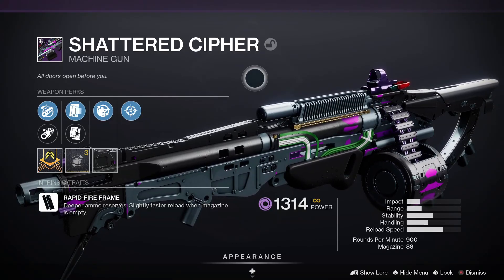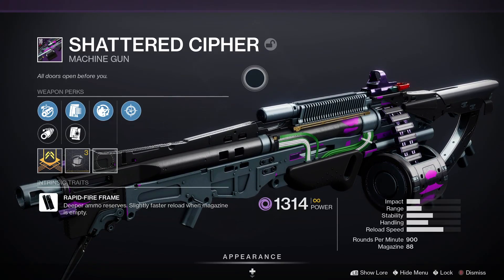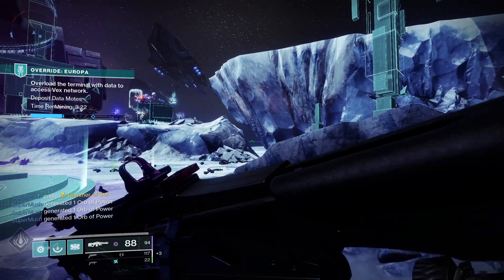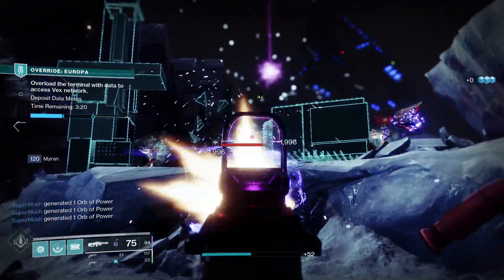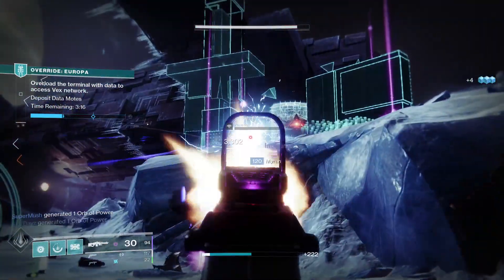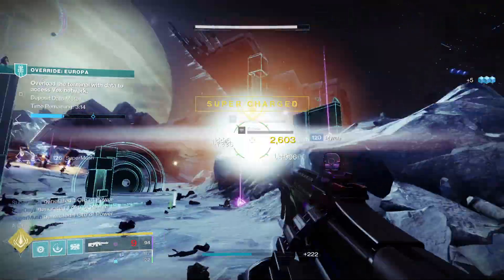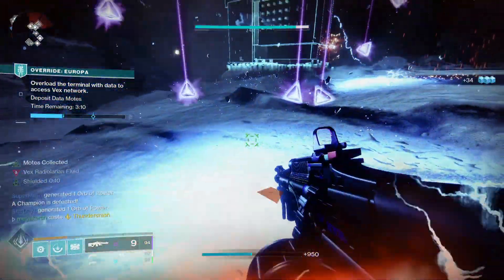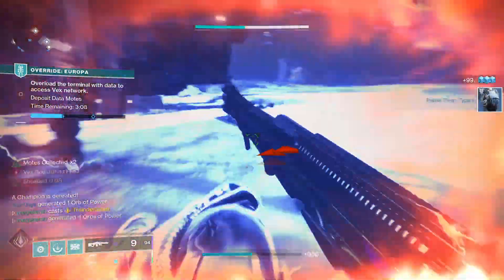Next up, we've got Shattered Cipher. Shattered Cipher is a legendary power void machine gun with a rapid fire frame, meaning deeper ammo reserves and slightly faster reload when the magazine is empty. For PvE, I'd go with Chambered Compensator, Alloy Magazine, Under Pressure, and Adrenaline Junkie.